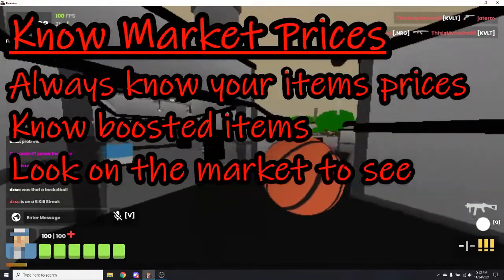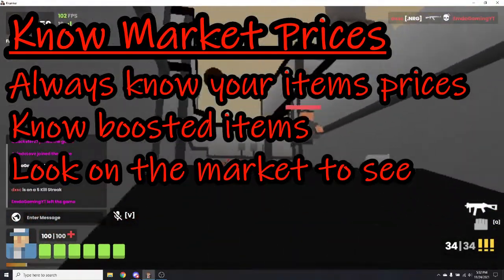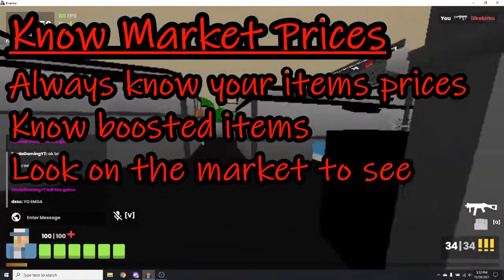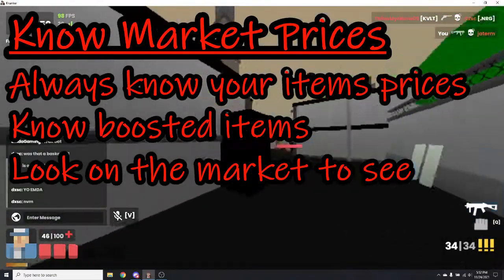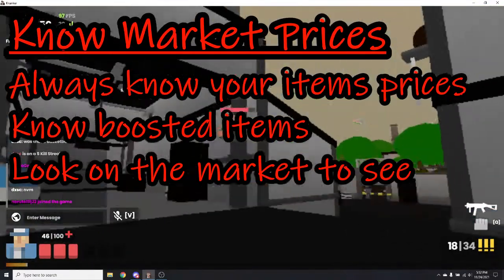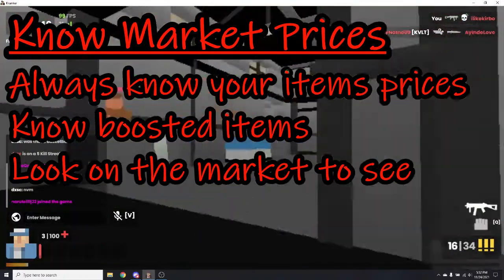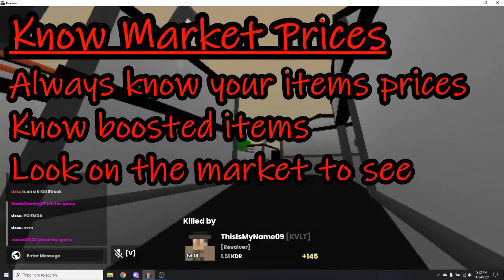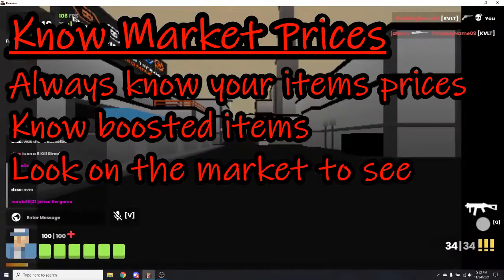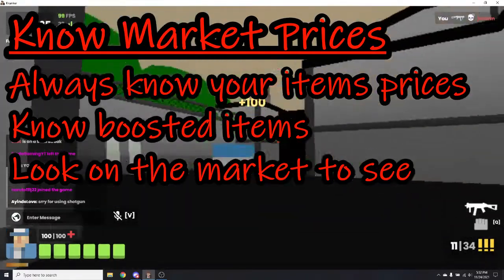A trading tip is to know market prices. You should always know your personal items' prices that are in your inventory before you even hop into a trade lobby, so you know what your items are actually worth. You should also know about boosted items — items that have a higher EST than what they're actually worth. Look on the market to see what items are boosted; there may be items whose EST is off that you can pick up for cheaper.